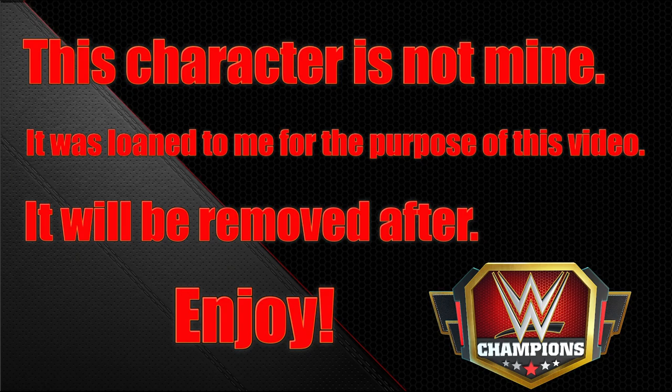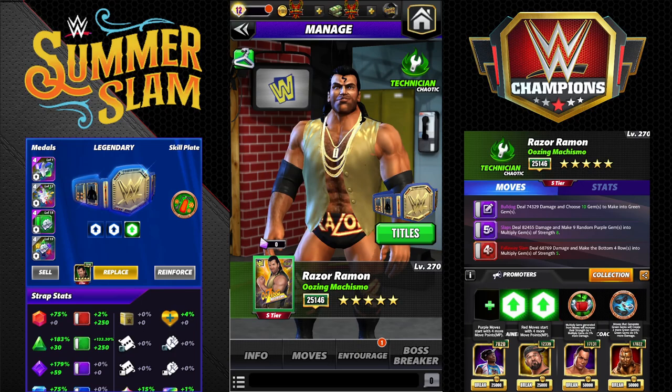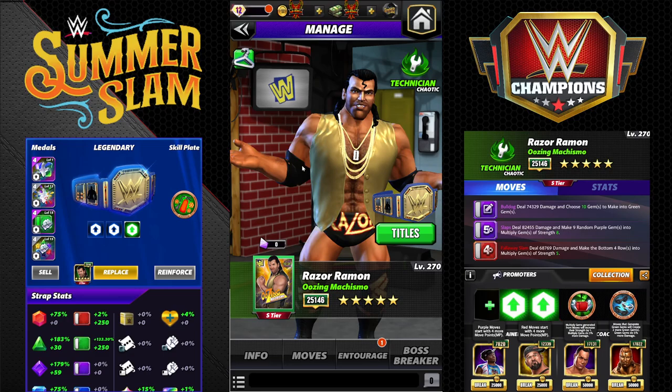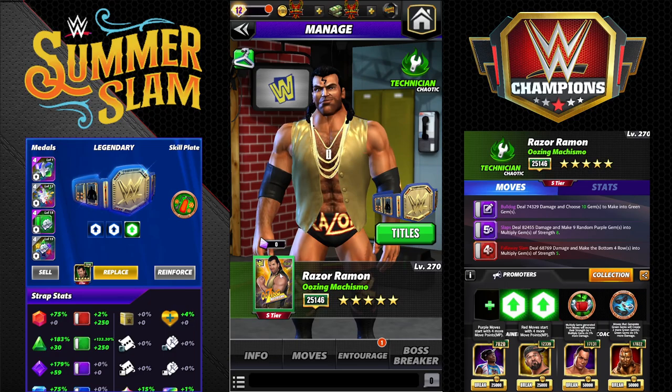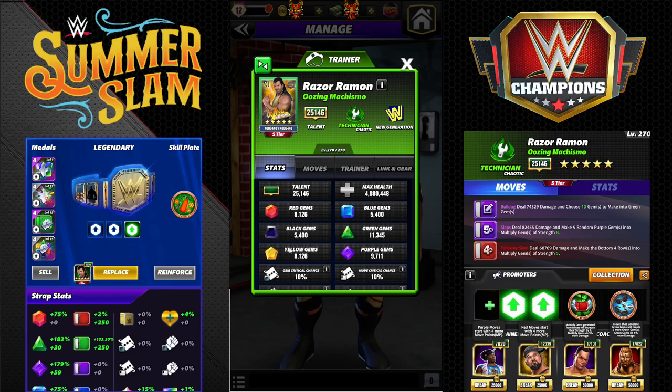Hey everyone, Merix here bringing you another video — this one is on Razor Ramon, Oozing Machismo. We have a new Razor Scott Hall in the game. He is a new gen and he does have one gear at this time. The boost isn't showing yet. He will have a second gear but this preview won't have it equipped. He is a new gen Chaotic Technician.